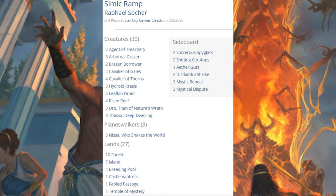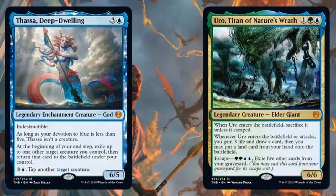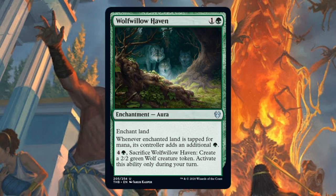Let's look at that third place Simic Ramp deck. We knew these were going to be good because they were good last season and they still have so many strong pieces like Agent of Treachery, Brazen Borrower, Cavalier of Gales, Cavalier of Thorns, three copies of Hydroid Krasis in the main. From the new set, Thassa's Deep-Dwelling is in the main as well as Uro, Titan of Nature's Wrath. Mystic Repeal is in the sideboard, and some decks are running Wolf Willow Haven in the main as well.